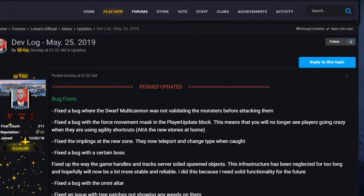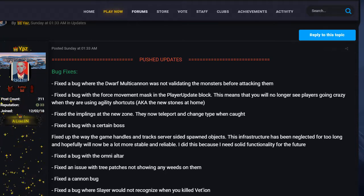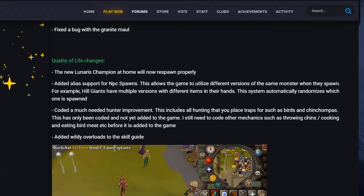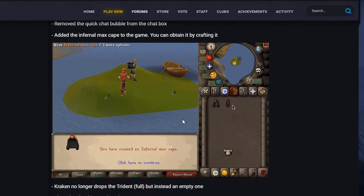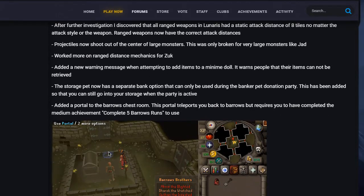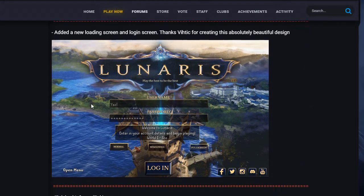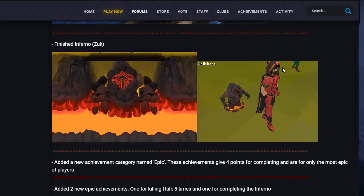The Infernal Cave was released on May 25th, six days before this video — and by the way, today is my birthday! Looking at the update log, besides the Inferno they added a lot of bug fixes, quality of life changes, the explosion effect to chinchompa passes, and a brand new login interface that has an old-school feeling. It wasn't just the Inferno they were working on; there was a lot in this update.